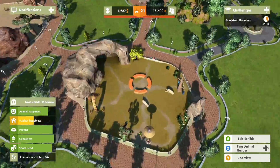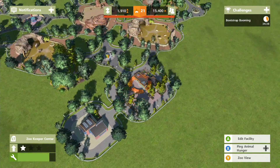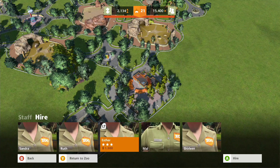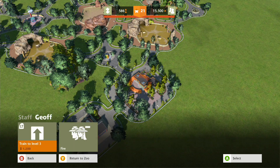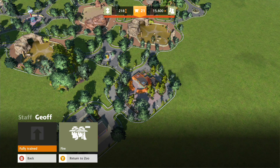Could do with having more rhinos in there but I can't really afford that at the moment - I'm a bit of a poor person. Oh, I think I know why - the zookeeper center. I need to hire more people. Let's bring you in - I want to upgrade you. It costs quite a bit but we shall do it. That helps our rating a little bit. We haven't got much further to go actually.